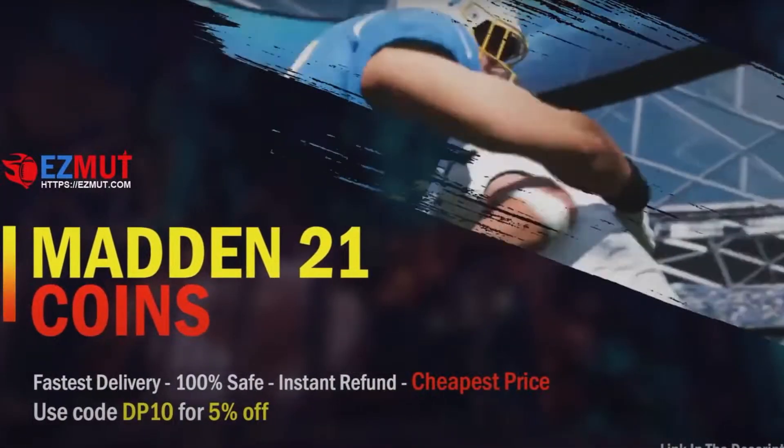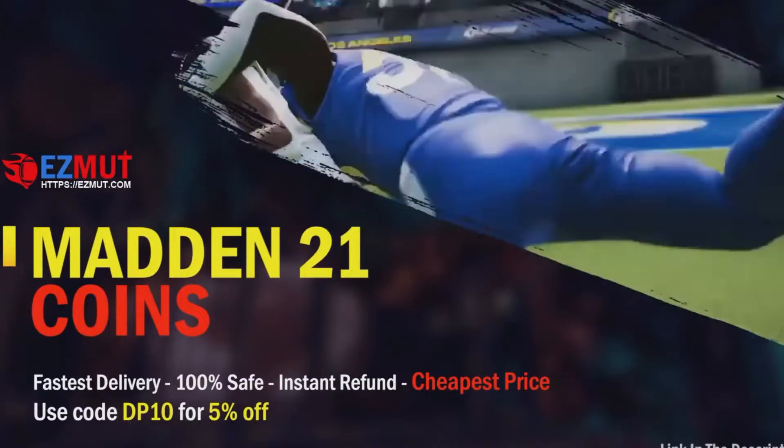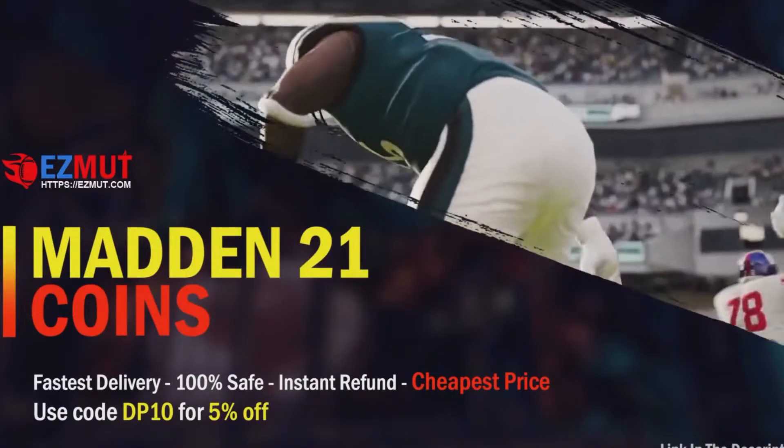Head over to easymutt.com and type in DP10 for 5% off. You're gonna get the cheapest coins on the market, guaranteed. I promise you.